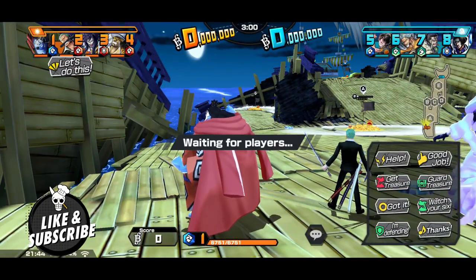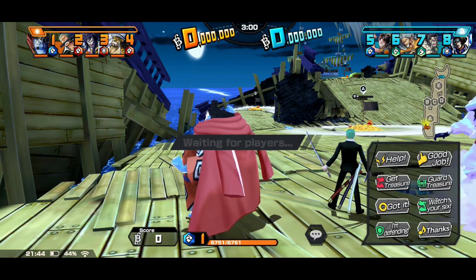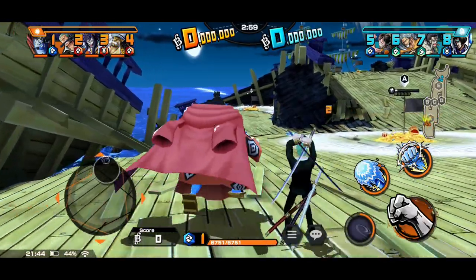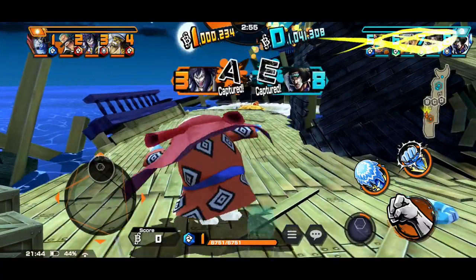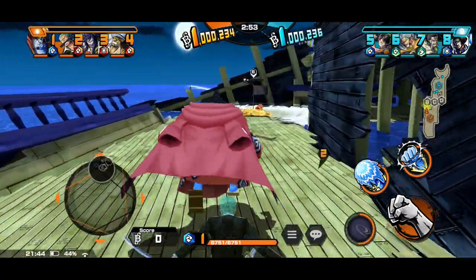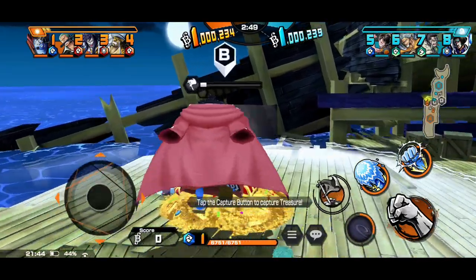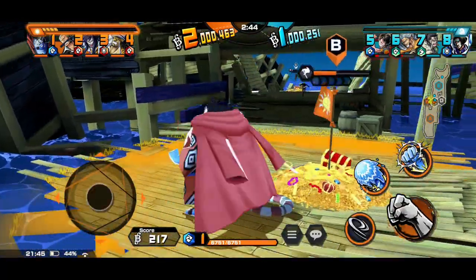This guy can hit super hard. When you're in your enemy's treasure area it's 30% damage. If you're a power user it's another 30% extra damage. If you have less treasure secured, it's an additional 20% extra damage. And on top of that, if there's 60 seconds remaining, it's an additional 30% — and that's not even mentioning his skill one.